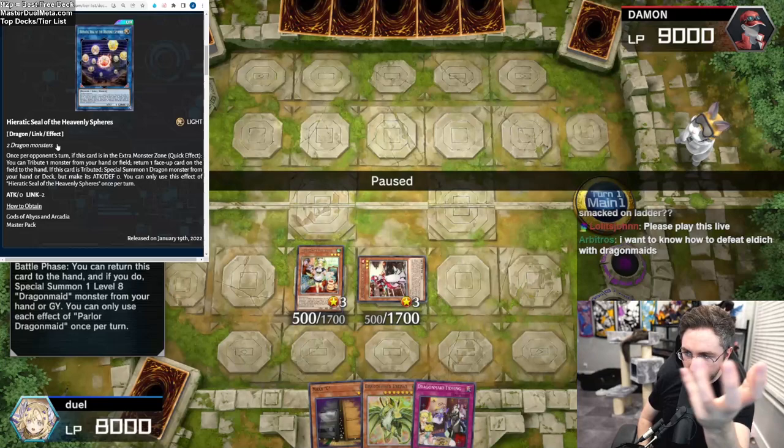One of the main goals of the deck is to make Heavenly Spheres or the fusion dragon. I did not use my normal summon — I'm not sure why I didn't summon, maybe I wasn't paying attention. I should have summoned, but their effects are once per turn. A Kaiju is added — whatever, mate. And I'm gone.